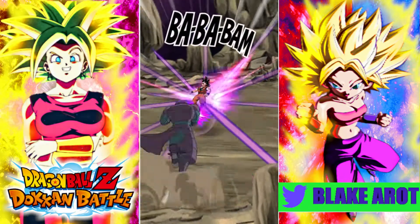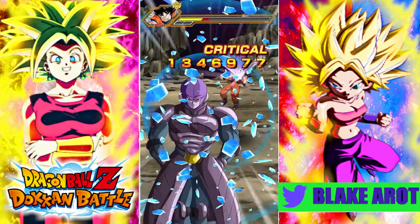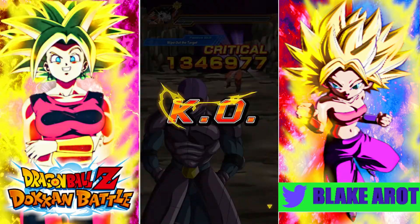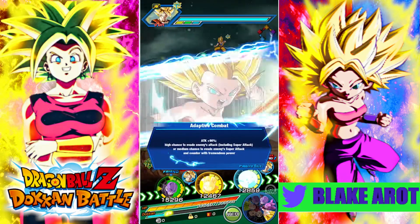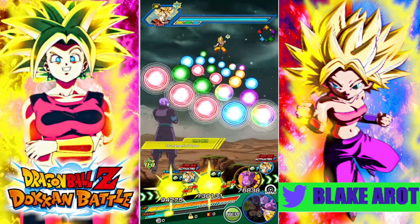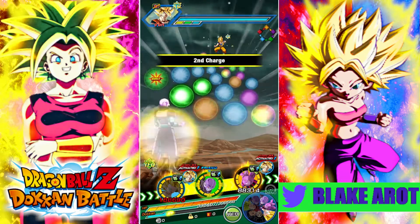Next time we see her, I think it's going to be the same amount of support that we had this time. But the turn after that we're going to have double support, and then after that I'm going to want to see her with no support. So here we're definitely going to float off Champa.